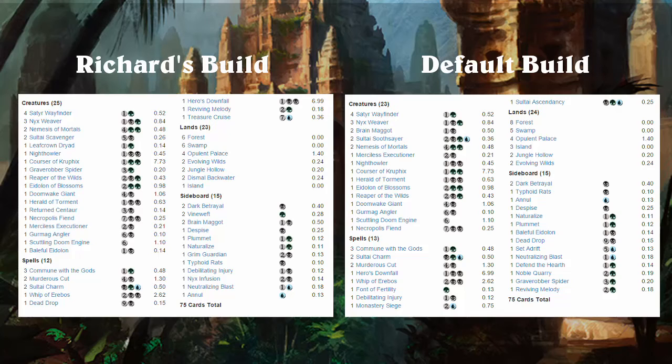Welcome to part 2 of our 3-part Fate Reforged Clash Pack Special. In this video, we're going to combine the two Clash Pack decks into a single 75-card standard deck, and we're going to play two copies of the Clash Packs against each other. On the left I have my build, which I created without any outside information. On the right we have the default build — the official build recommended by Wizards of the Coast on their Fate Reforged Clash Pack page.